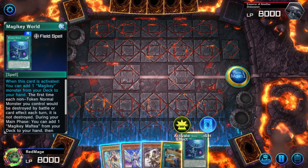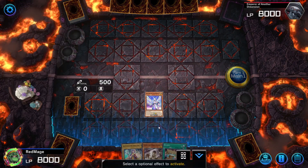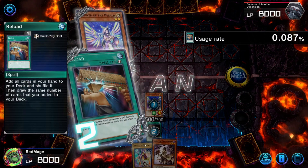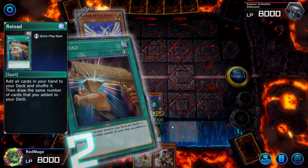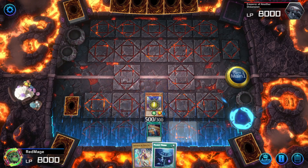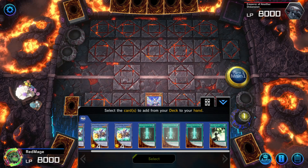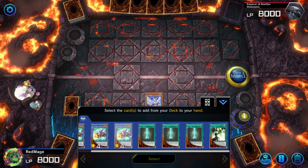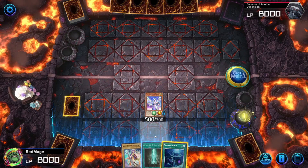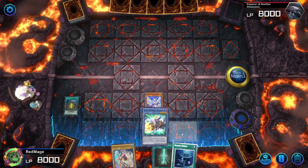So for example here, what we could do is we could set this and Normal Summon Diviner, use the effect, and then chain Reload to do the effect. Because these two cards don't need to be in our hand — we can absolutely afford to shuffle and see what we get. So we got another Magikir World. That's fine, we already have one. So since we have Magikir World, we can search Betos Buster with Magikir World, so we're getting Advanced Ritual Art. And then we get Betos Buster.